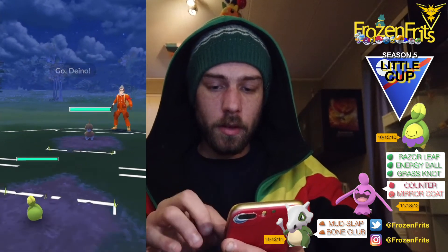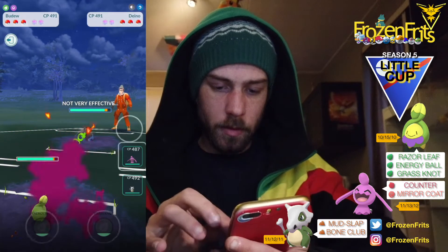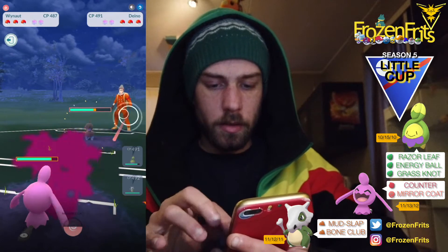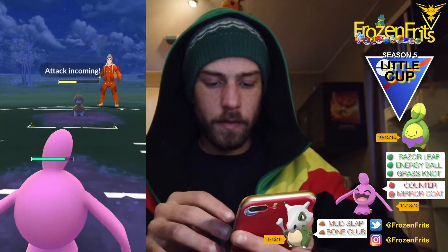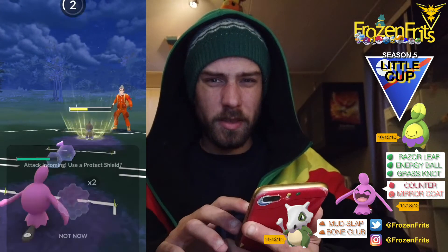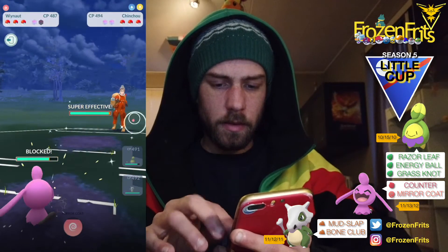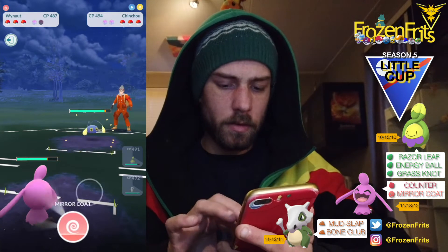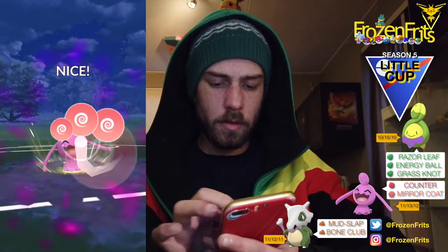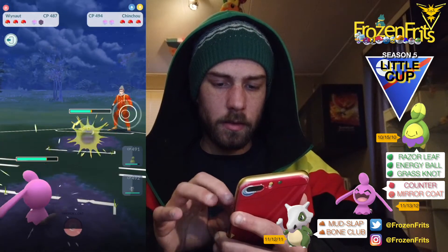Going on to the next battle. I'm starting off against a Dino, so I'm switching into my Wynaut because those counters are super effective. Maybe this is a charge move so I'm just gonna shield that. Then I'm taking off this mirror coat and he let that go.